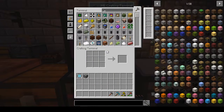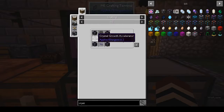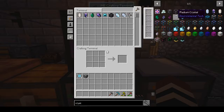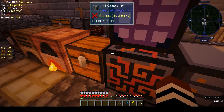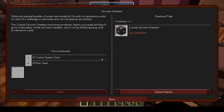We didn't do the growth chamber either - I thought I had done one. To make a growth chamber I need six accelerators and I've only got four. Depending on what we get finished today I might do the growth chamber as well.